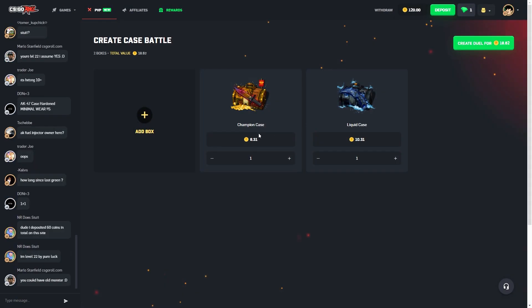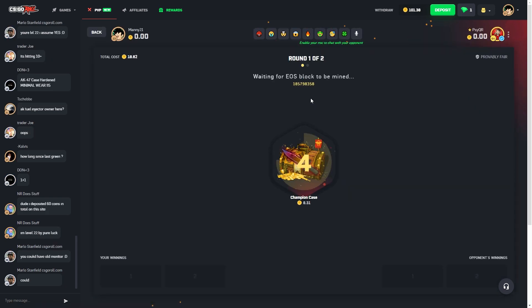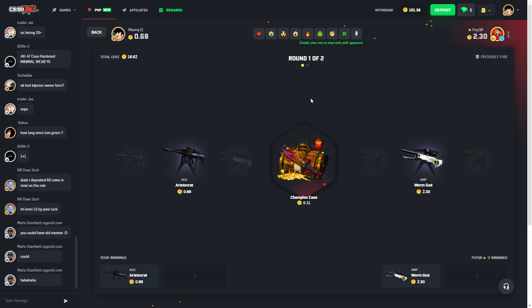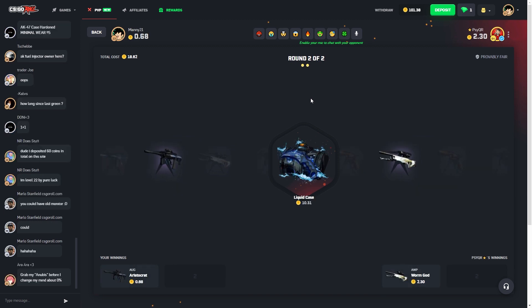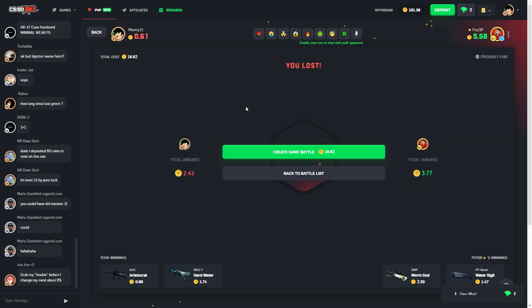We're going to start a quick case battle here with the Champions Case and the Liquid Case — hopefully make some profit. Just got someone to join. Come on, let me get something good today. He has a little bit of a lead — come on Liquid Case, give me that Flip Knife. He won, yeah. I didn't get anything, just garbage.